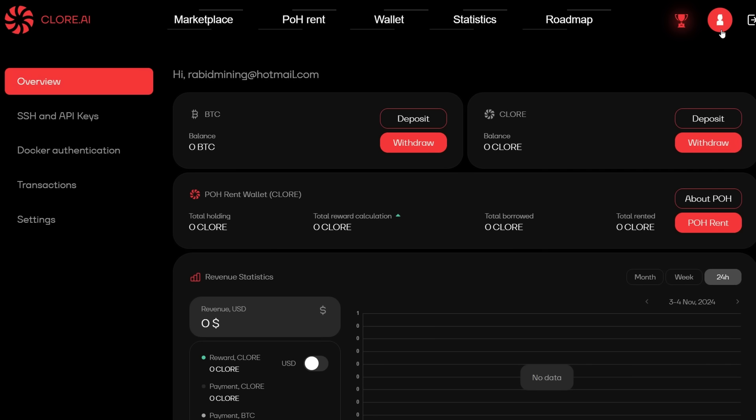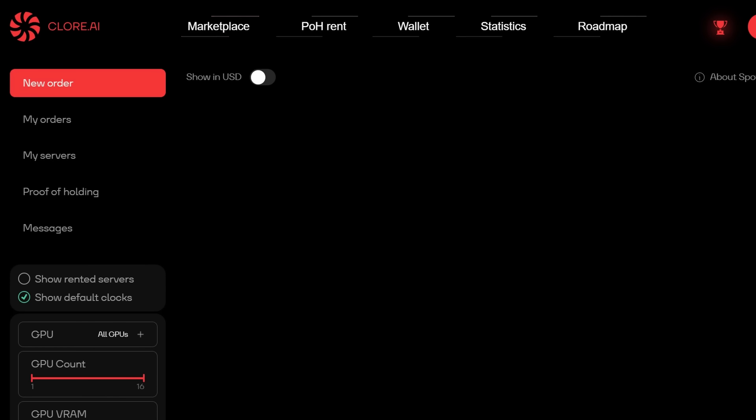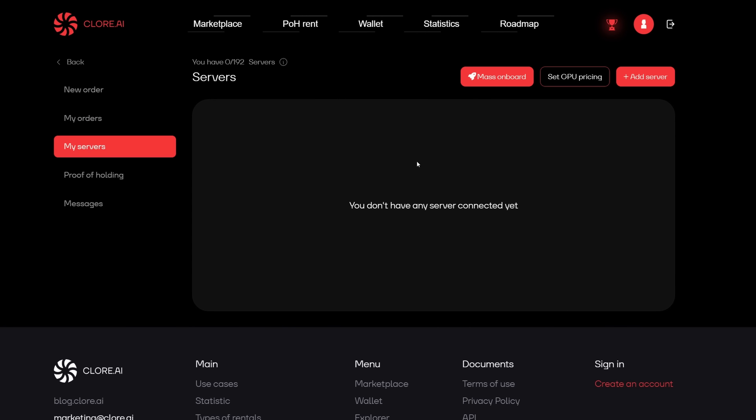The first thing you're going to do is simply make an account, then log in. We have nothing set up — we're starting from absolute scratch — and I'm going to show you a fast and easy way to get this all set up. Come into the Marketplace tab at the top, click on that, and it will load up. Then go into My Servers. This is where all the magic is going to happen — we're going to start implementing our rigs into HiveOS to get rented at more profit.